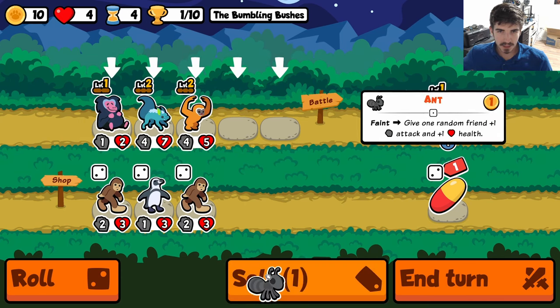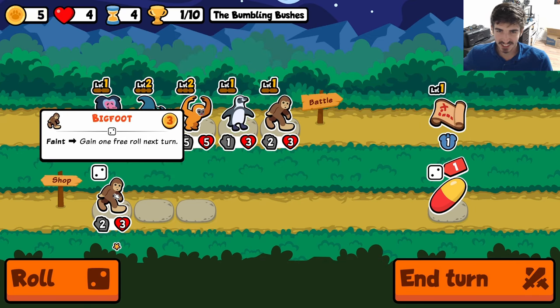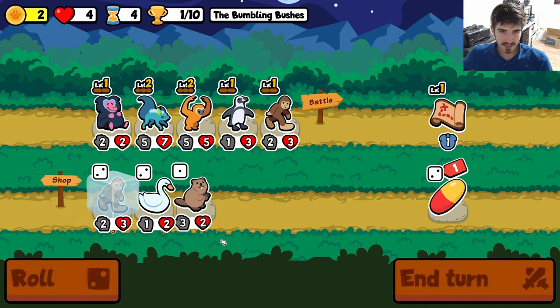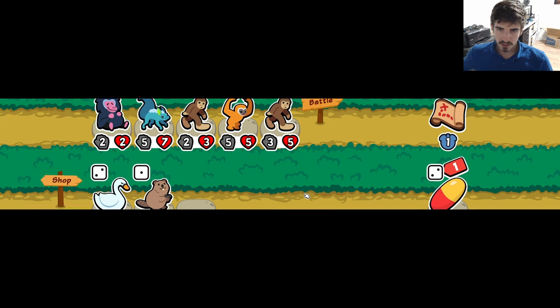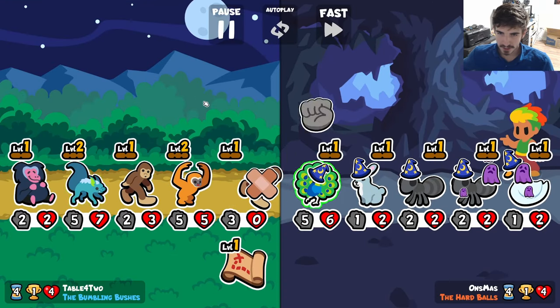I think Bigfoot's going to be our big tier two that we're running here. We could even side-stack them, I think. I don't see a problem with that. We are getting the gibbon triggers here, so hopefully — of course the baboon hits the wrong thing, but whatever.